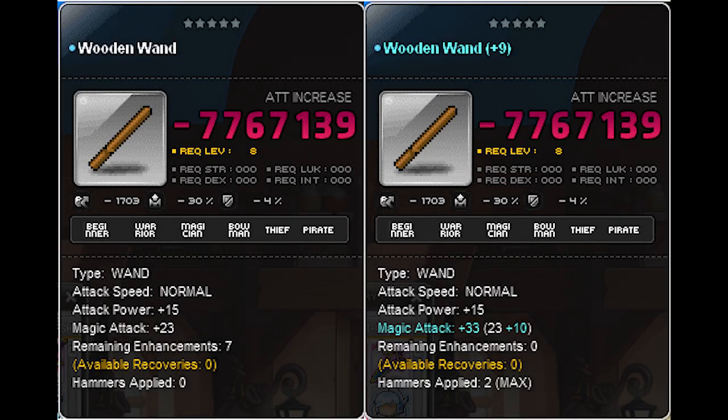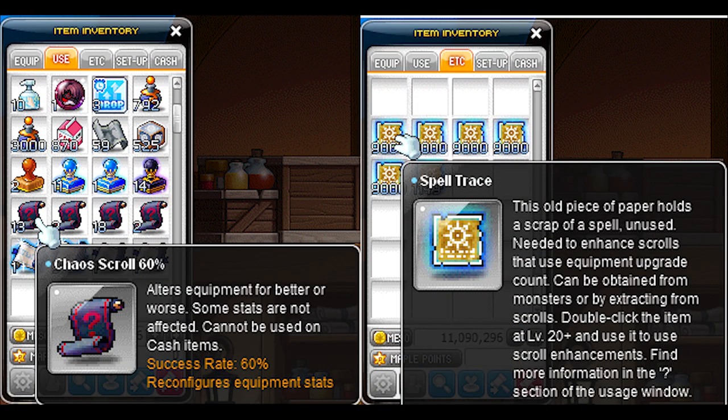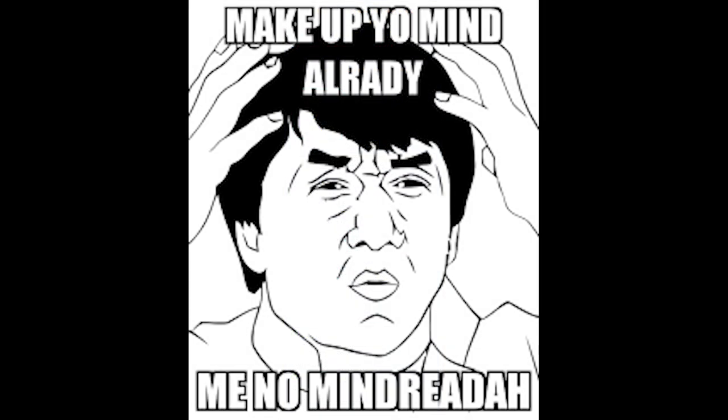As the name implies, scrolling is a process of improving the stat value of your equipment through the use of scrolls and spell traces. There are normal scrolls that end up in your use tab that you can double click to use on the equipment that you want, and there are spell traces that end up in your ETC inventory. You might have heard the item 'perfected weapon' or 'perfected gear,' and many different people have different opinions about what a perfected weapon is.